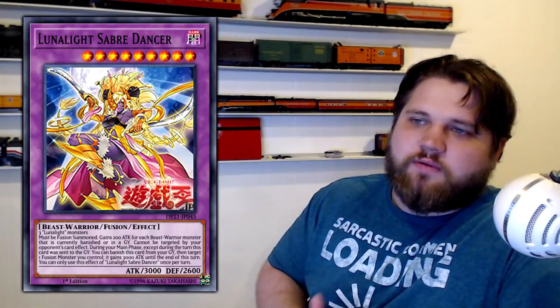First thing we have is a new fusion monster for the archetype: Lunalite Saber Dancer. It is a level 9 Dark Beast Warrior fusion effect monster with 3,000 attack and 2,600 defense, and its materials are just any three Lunalite monsters. This is already a step up from the fusions we had previously, which required you to step up through fusion monster names like Cant Dancer, Panther Dancer, ultimately up into Leo Dancer as the big boss monster.